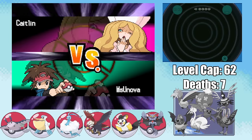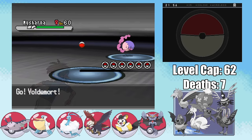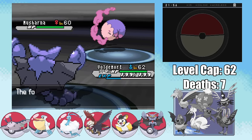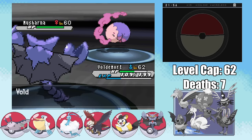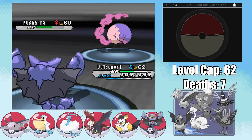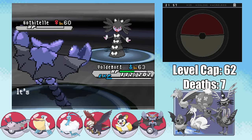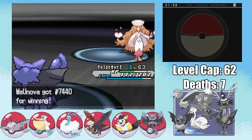The second Elite Four member I decide to face is Caitlin, and her buffed-up team has a Zoom Lens on her Musharna, which means she's going to be more likely to land those Hypnoses. After I boost my attack with a Swords Dance, that is exactly what she does, putting me to sleep. Caitlin then goes for Dream Eater, and considering it does less than half damage, I stay in and fish for a first-turn wake-up — which I actually get. I set up another free Swords Dance as she tries Dream Eater again, which of course fails. Now combine the fact that Gliscor is at plus four — meaning it can one-hit KO every single Pokemon on Caitlin's team — with the fact that it outspeeds all of her Pokemon, and we've got a clean sweep on our hands. If you've got a team full of Psychic-types, you don't mess with a guy they call the Dark Lord.